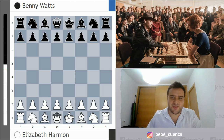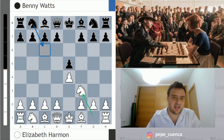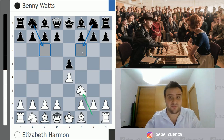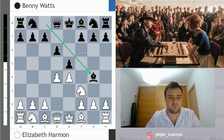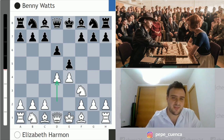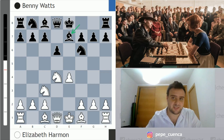Elizabeth starts with e4 and Benny Watts with e5. Knight f3, d6 from Benny, entering the so-called Philidor Defense — my favorite one, I've been playing this line for 20 years. As you probably know, Nc6 or Nf6 are the main moves. But d6 by Benny, now d4 occupying the center and Benny goes for Bg4. This is considered inaccurate nowadays. The main move is exd4, Nf6, Nc3 and Be7 — Magnus Carlsen and Daniel Dubov have played this line recently in the Magnus Tour tournaments.